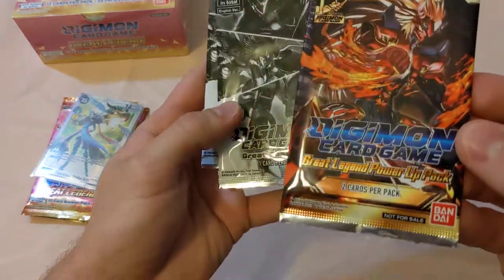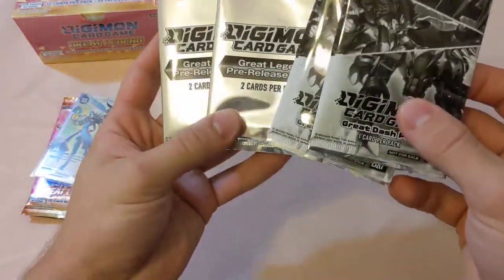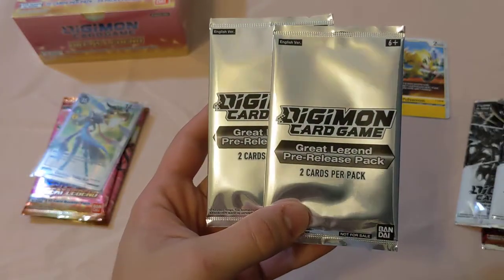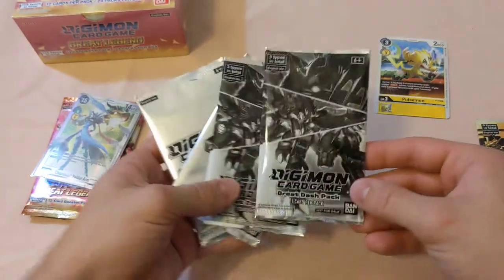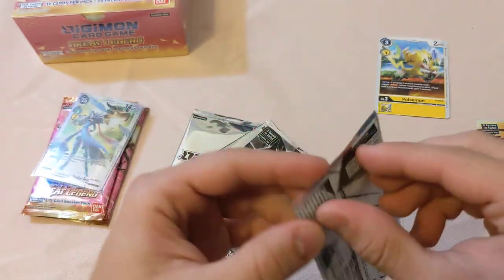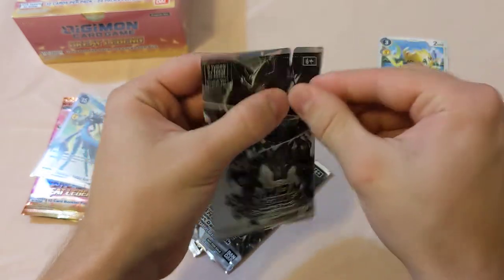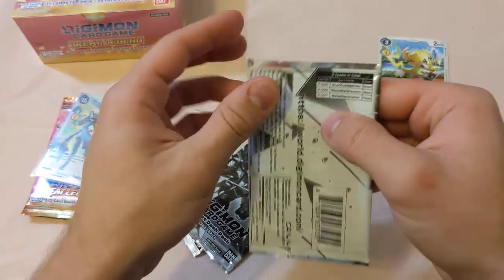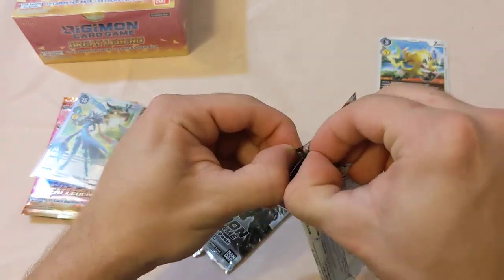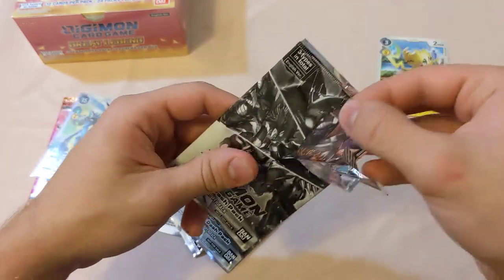We have a Great Legends Power-Up Pack — I definitely want the Agunimon from that. We got two Great Dash packs and two Great Legends pre-release packs. We could get Grand Quagamon, Black War Greymon, or MetalGururumon. I want the Black War Greymon at least once. So let's open this right away. I suck at opening these packs — I don't want to bend the cards.